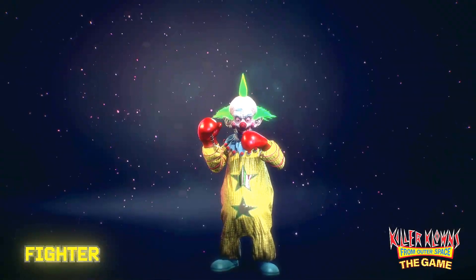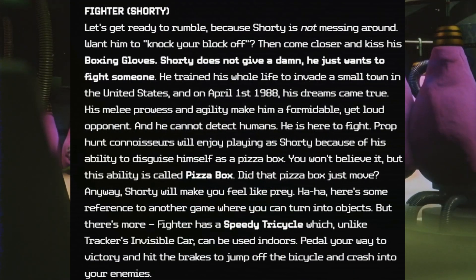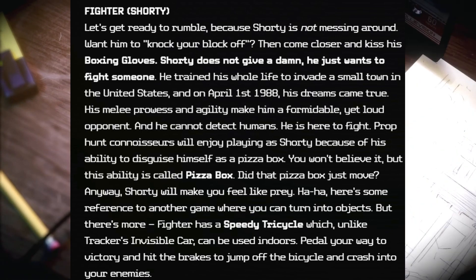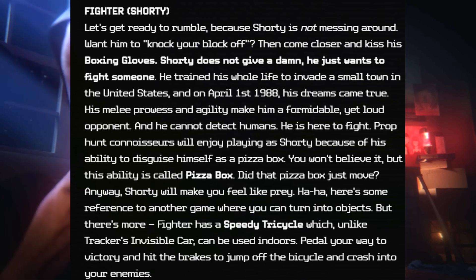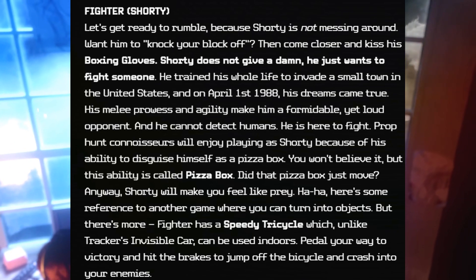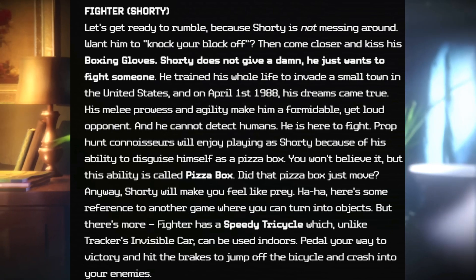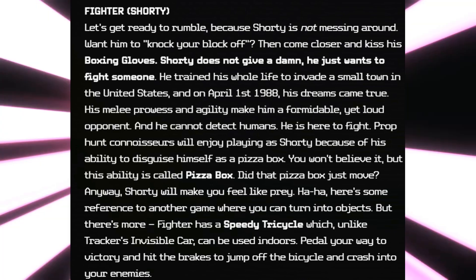Let's get ready to rumble because Shorty — the Fighter — is not messing around. Want him to knock your block off? Come closer and kiss his boxing glove. Shorty does not give a damn; he just wants to fight. He trained his whole life to invade a small town in the United States, and on April 1st, 1988, his dreams came true. His melee prowess and agility make him a formidable yet loud opponent, and he cannot detect humans — he is here to fight. Prop hunt connoisseurs will enjoy playing as Shorty because his ability to disguise himself as a pizza box — yes, it's literally called Pizza Box — will make humans feel like prey. He also has a speedy tricycle which, unlike the tracker's invisible car, can be used indoors; pedal your way to victory and hit the brakes to jump off and crash into your enemies.